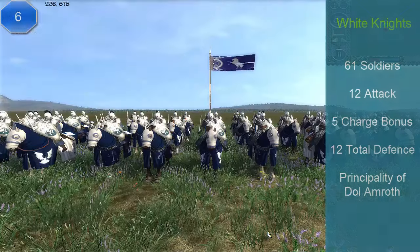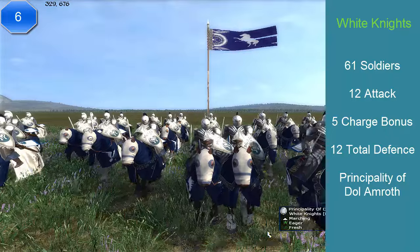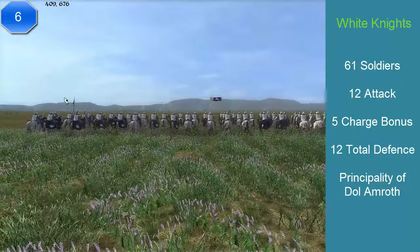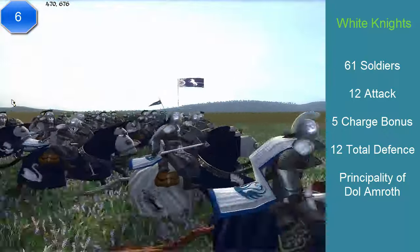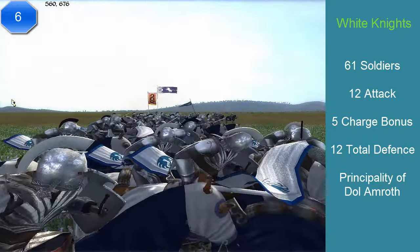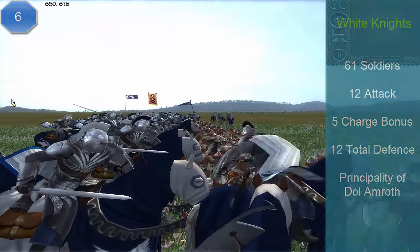At number 6, we have the White Knights. This unit comes from the Principality of Dol Amroth. This unit has 62 soldiers, an attack of 12, and a charge of 5 — so you can obviously know this is not a strike cavalry, this is a prolonged cavalry. It has a total defense of 12, and it costs 1,275 florins. Its abilities are: skilled against mounts even though it doesn't have a spear, frightens nearby enemy infantry, excellent stamina, and good morale. It doesn't have a secondary weapon and is a prolonged melee cavalry unit.